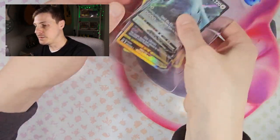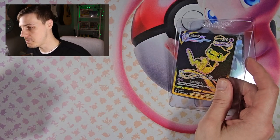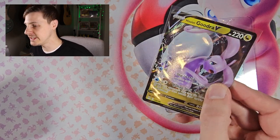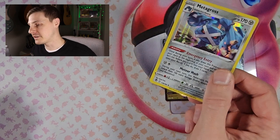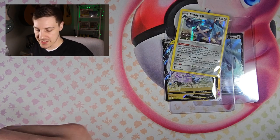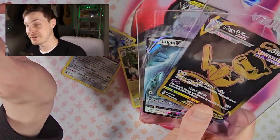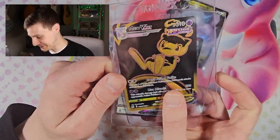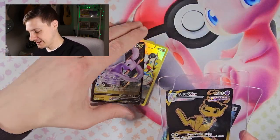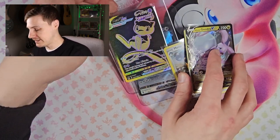Still, those are some good pulls for today. Let's have a look at what we got. We have the Lugia V, the awesome Mew VMAX, the Goodra V, and the Metagross Holo — I just like Metagross, so that's why he's there. And the Flaffy Trainer Gallery card. The Mew's my favourite from this collection. I don't actually know what my favourite ever Pokémon card is — there's just too many, too many good ones.